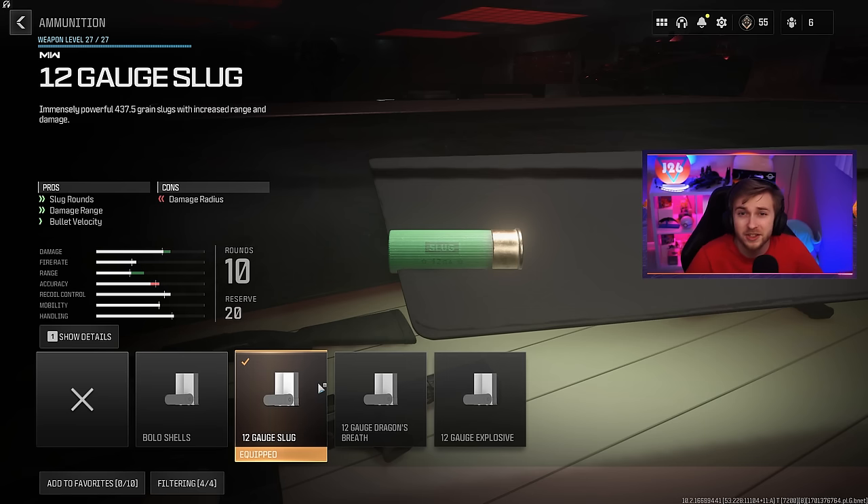Surprisingly, the shotguns might just be the worst class in zombies, but one attachment might fix it all. And that attachment is the 12 gauge slug, so let's go ahead and hop in and see if it makes them any better.